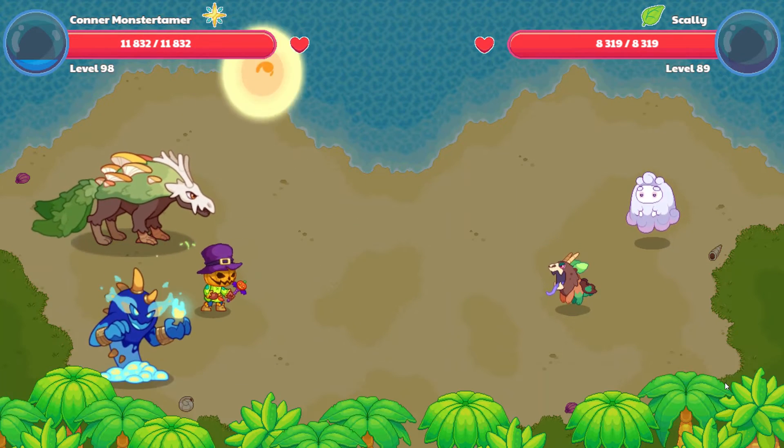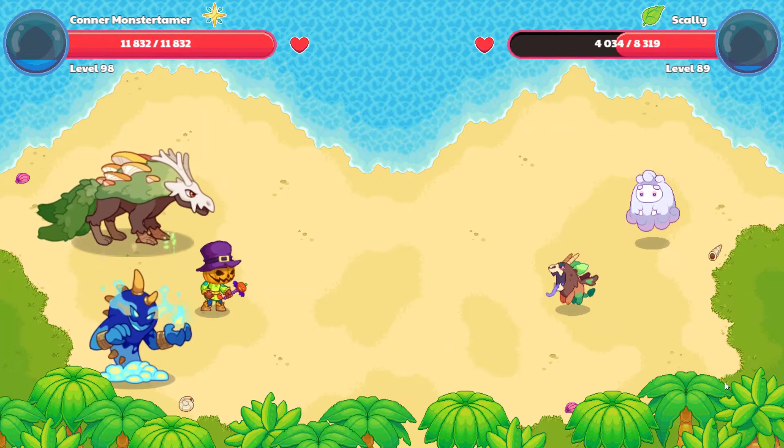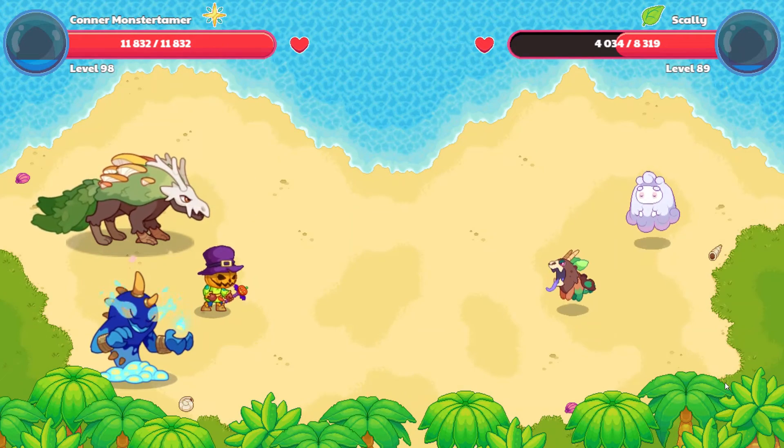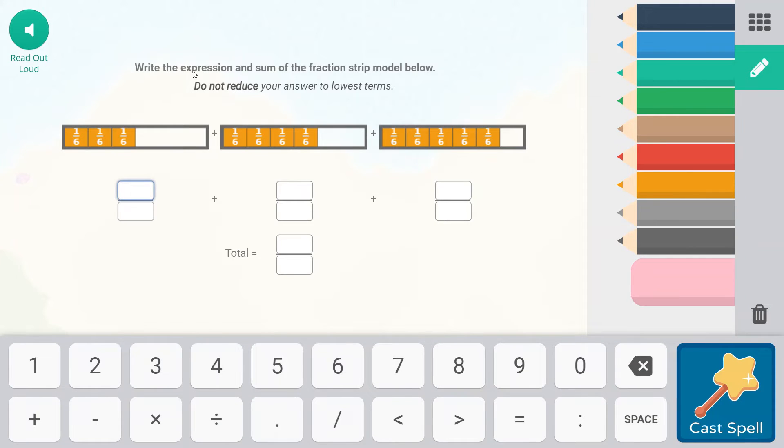I really, really hope that we get this last roasted marshmallow — the sandy marshmallow. That was a pretty good spell power bonus. We'll go ahead and send in BF — some hot snow. We're going to write the expressions as a sum of fractions. So this is three-sixths, plus four-sixths, plus five-sixths. These are all sixths, so that's going to be our denominator. Three plus four plus five — four plus five is nine, nine plus three is twelve. So twelve-sixths is our answer, which equals two wholes.